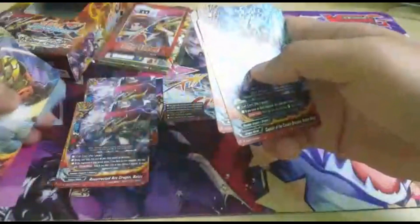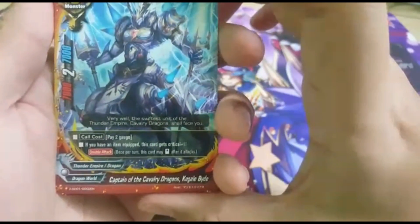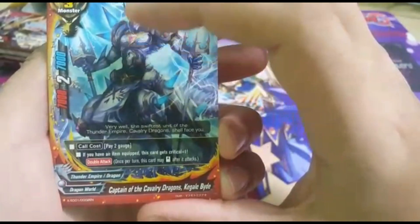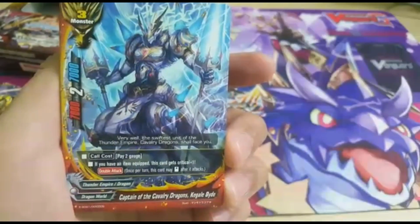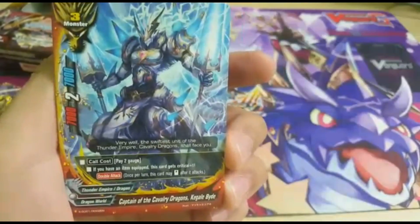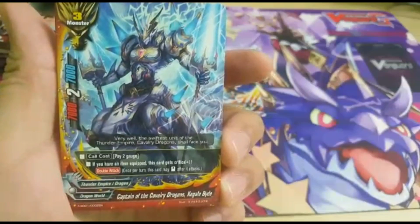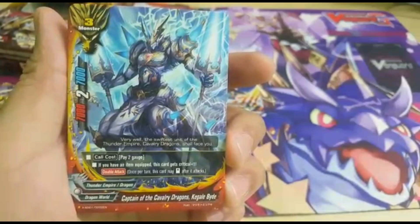Next we have the other great unit. This guy is the Captain of Cavalry Dragon — Cargale, okay I can't pronounce the name. It's a size 3, 7,000 attack, 7,000 defense, critical of 2. Call: pay 2 gauge. If you have an item equipped, plus 1 more crit — so 3 crit — and double attack. It may stay after attacking. So you're hitting twice for 7,000, doing 3 damage if you have an item.